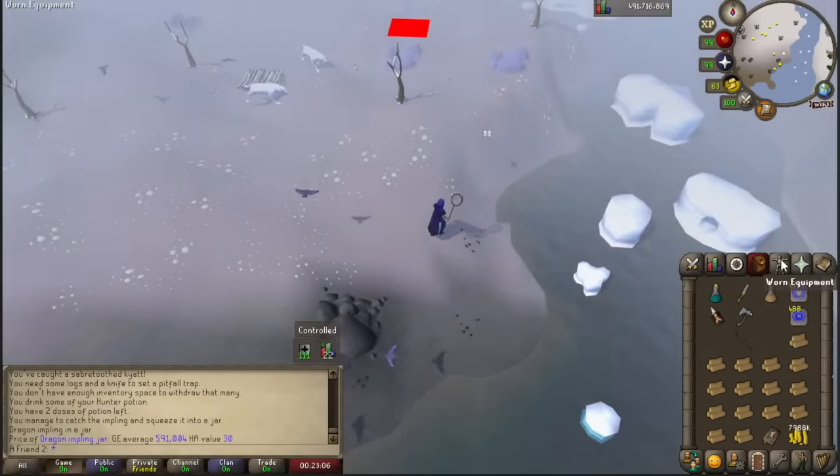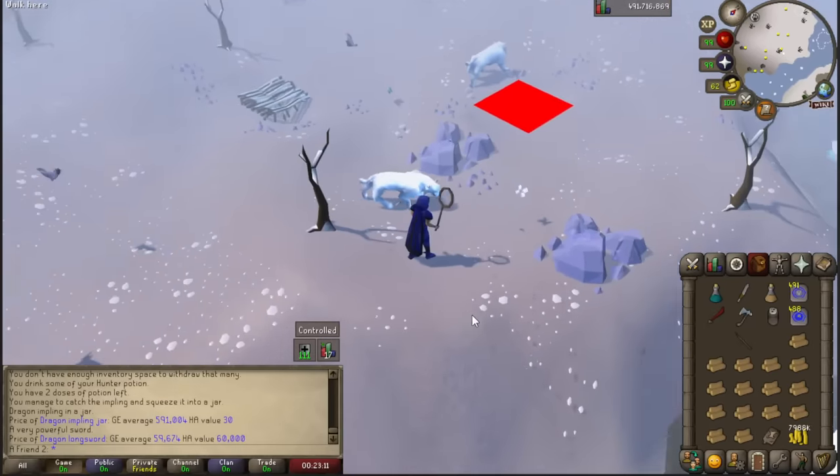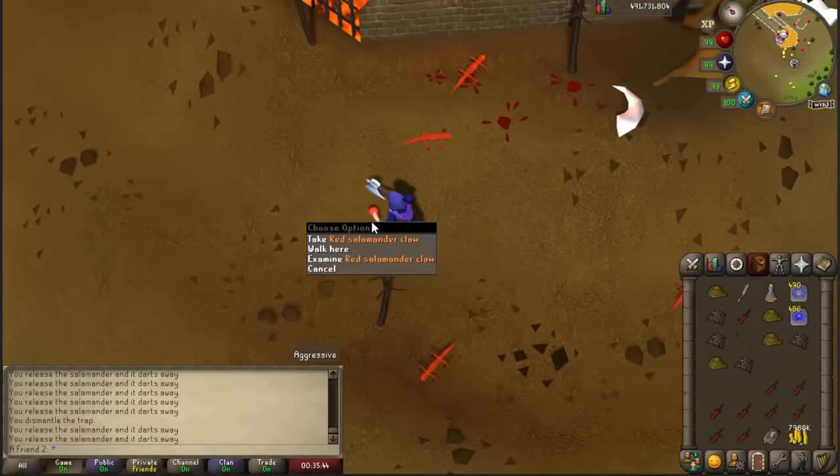A dragon impling was found and I should probably sell it - oh my god, 600k! Well I'm going to open it right now. Jesus... well, how to make ten times less. My inventory was full so I couldn't get this item, but apparently you can get it off the floor even though it has a destroy option.